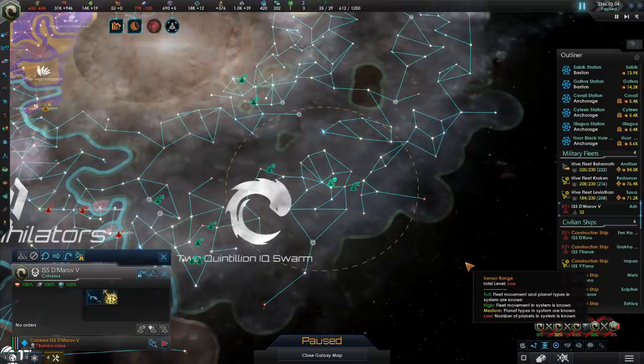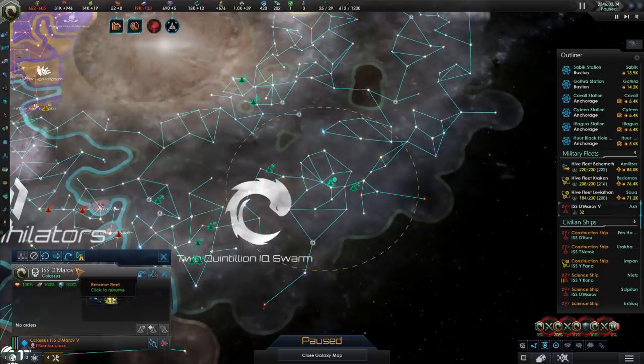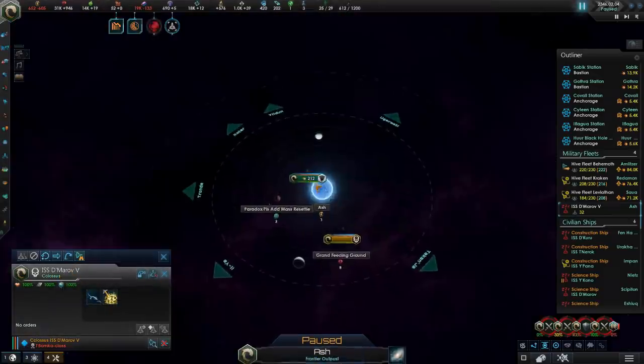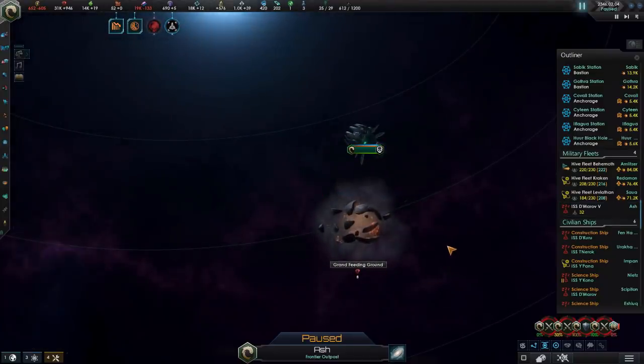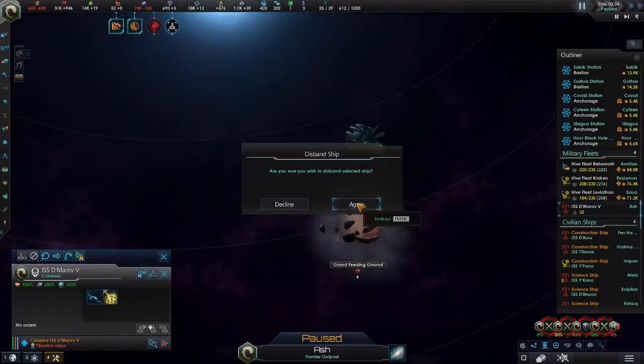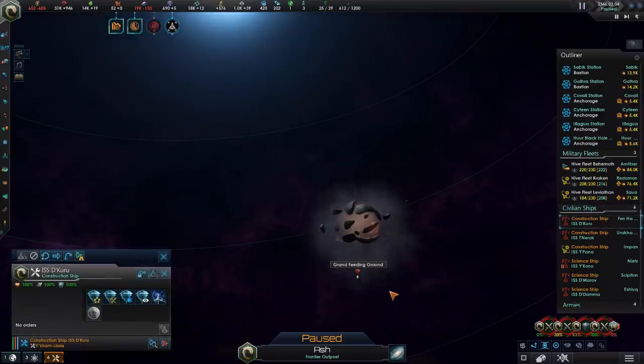One fleet expense we can take care of right now is ISS Demarov. While serving in its honor as the colossus that destroyed the grand feeding ground with three and a half thousand pops on it — you're going to have to go. Sorry, man. It's just the way it is.